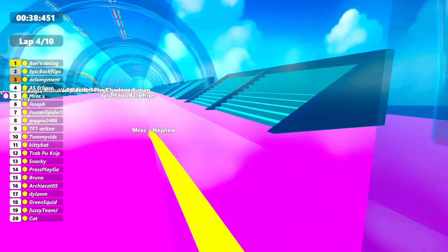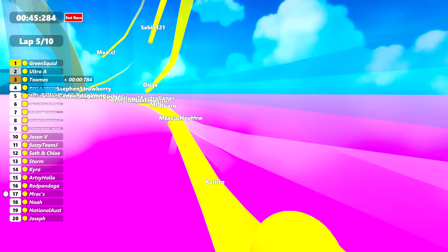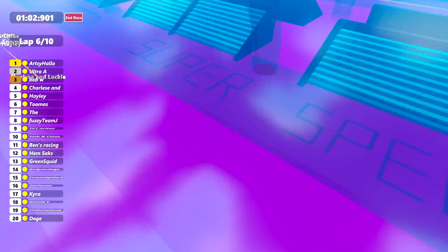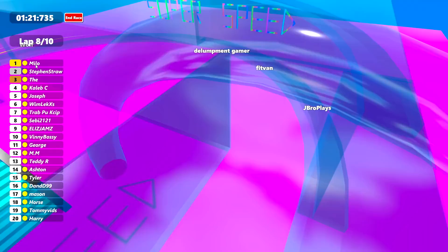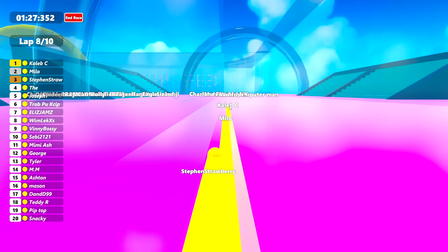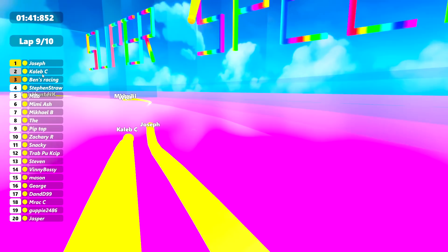Let's join Marac's Nephew, who is only 1.5 seconds behind the leader at this point. Ben's Racing is still holding on to first place. Charlie Neff has got stuck in the track unfortunately — you'll have to wait till the next race. Got Noah and Doge down in 20th and 19th, although that's changing all the time. Ultra A is now in the lead, and we're already halfway through the race. Let's zoom out and have a look from above. Really fast down the back straight towards lap number seven. Wim has taken the lead all of a sudden, National in second, and Archie Cat in third. Now it's Seve, George, and all kinds of different people. Milo has now taken first place.